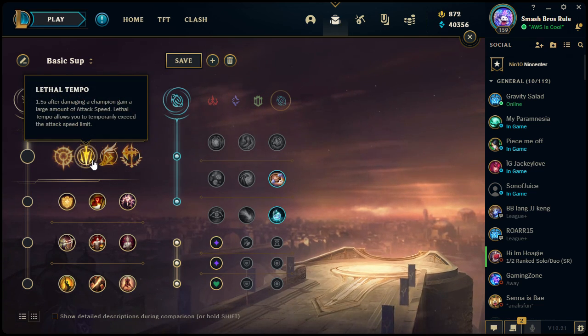So if you're an attack speed champion — instead of taking Press the Attack, you might take Lethal Tempo on Jinx, for example. She has a lot of attack speed from her kit, and you also build attack speed items with her for crit chance. She can easily get up to 2.5 based off her items.